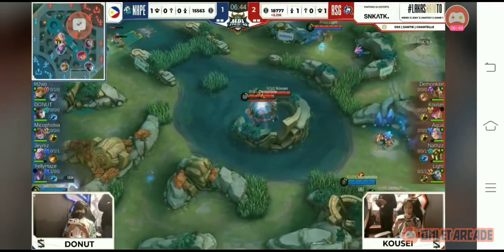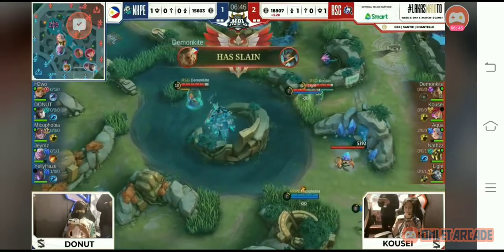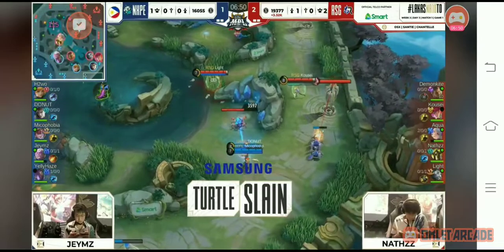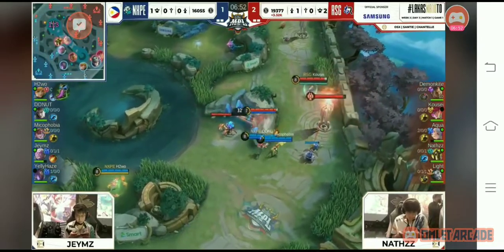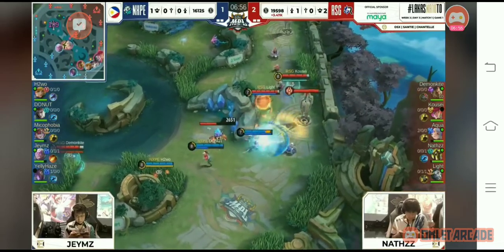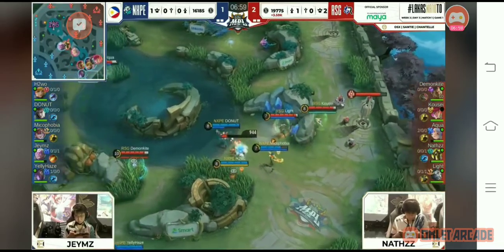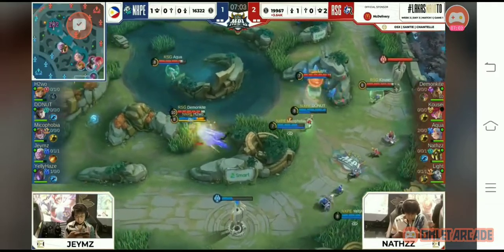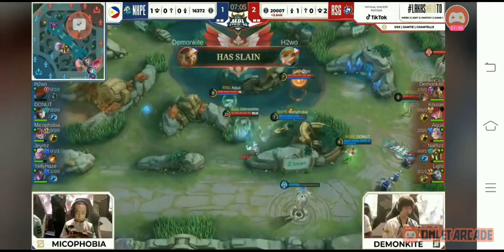So RSG, ang ginagawa nila ngayon is kaisa-isa silang pumunta sa mga posisyon kung saan sila yung at advantage. We could see movement now on the gold lane din, dahil nandito pa na yan si Mikophobia — pero take note of the position of Demonkite. Speaking of advantage, well, they could either trap Nextplay Evos right now — hindi laki na naiso — nandagyan si Demonkite.